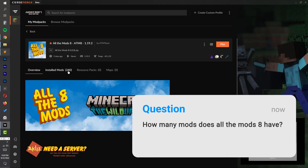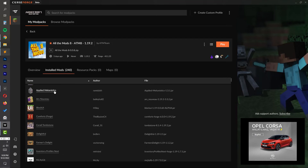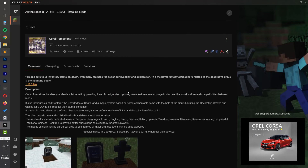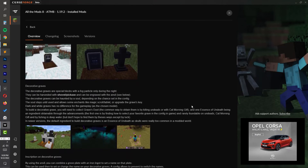All the Mods 8 currently has 240 mods in fields ranging from mechanics, farming, and magic to science. Some of the mods include Applied Energistics 2, used for wireless terminals, and Applied Mechanistics, which introduces chemicals into your gameplay. There are also utility mods such as Corail Tombstone, which keeps your inventory safe in the event of your death and marks your last location with a tombstone to encourage discovery far from your base.